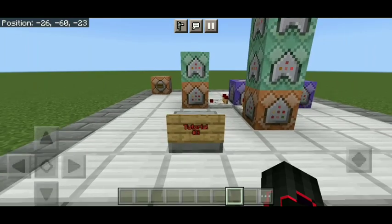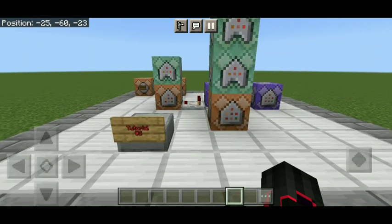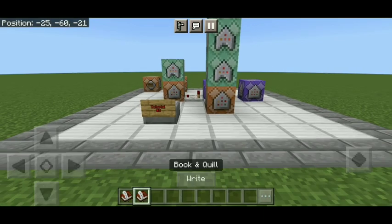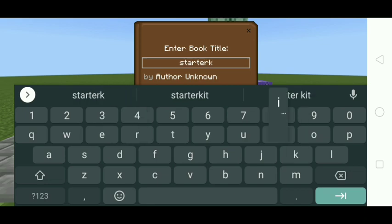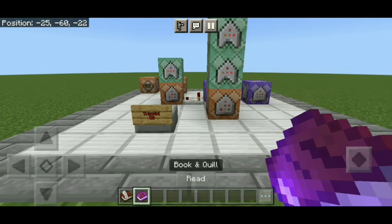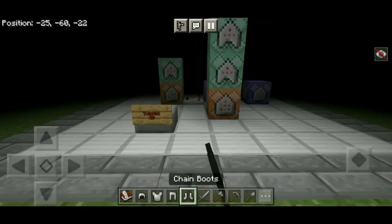Here we are in tutorial number three, which is episode three of our tutorial series. I'm going to show you how this would work. First, there's a system where every time you get a book and quill you won't run out of it — it will always replace it. So first you need to sign a book as 'starter kit' or whatever you want to name it. After I sign it, if I throw it out I will get my starter kit.